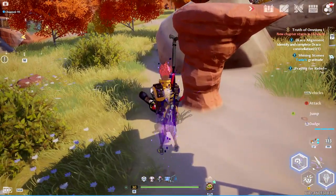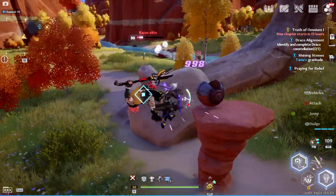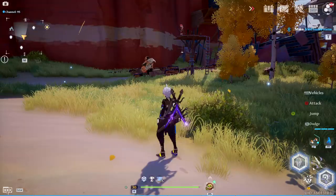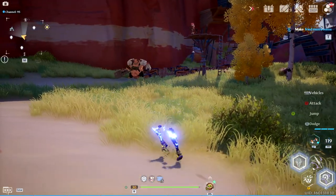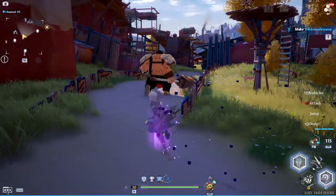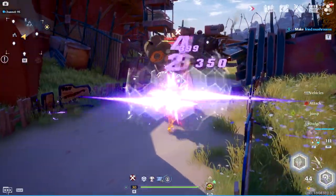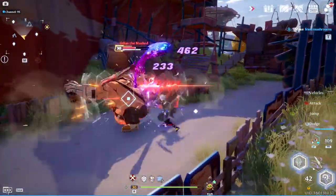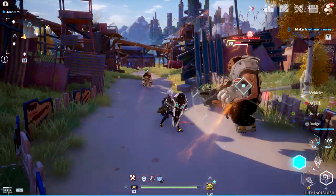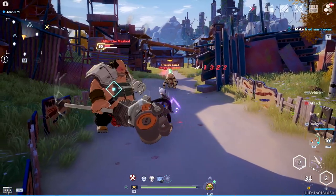When you first unlock the Quantum Cloak, you have it at base form, which is what you're seeing on screen. At base form, your character enters the Quantum state and becomes invisible for 10 seconds. You can either stay invisible the entire time or attack your target for sneak attack damage. Sneak attack damage is where you catch a target off guard and deal more damage than normal — in some cases enough to completely destroy your target without them being able to retaliate.